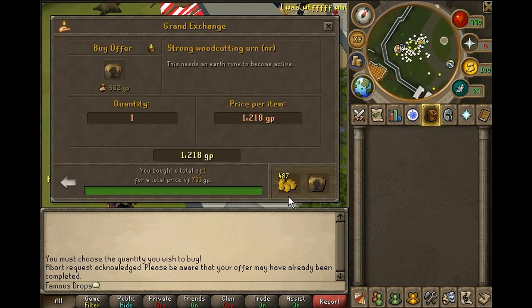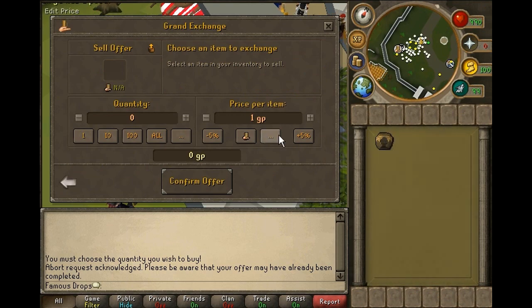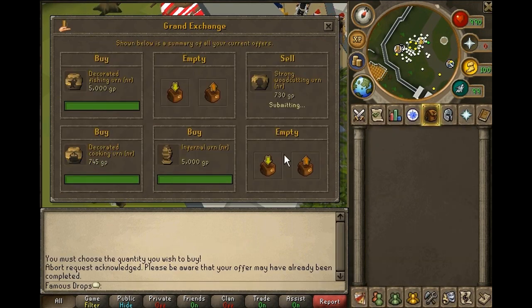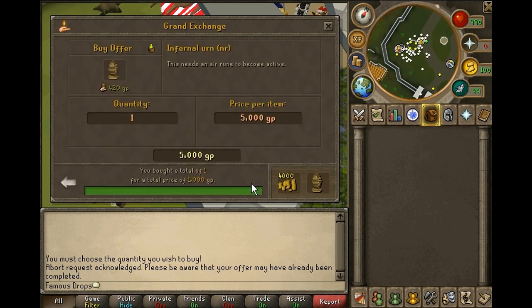In order to remember the price that you bought all of these urns for, put them back into the GE at the same price you bought them for minus one coin. So if I bought one for 731 coins, I am going to put it back in for 730, so I can have a visual representation of how much each of these urns cost.